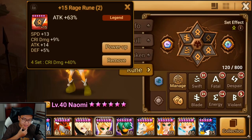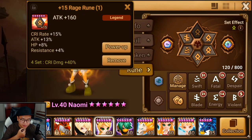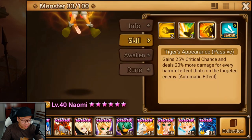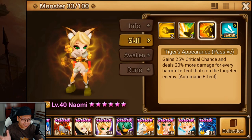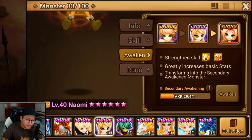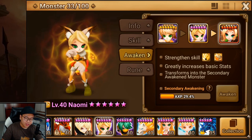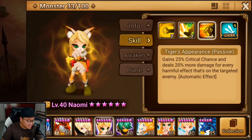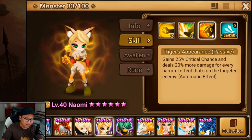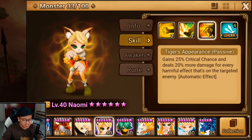My Naomi is using the Rage set that you get from finishing the Necro B10 challenge. I put her on Rage, maxed out the runes and put on some other stuff. She doesn't need good crit rate at all, even with the second awakening. She's very easy to rune and she hits really hard in Giants. As you can see right here, I'm 30% done with her second awakening and I'm not happy about the pace.